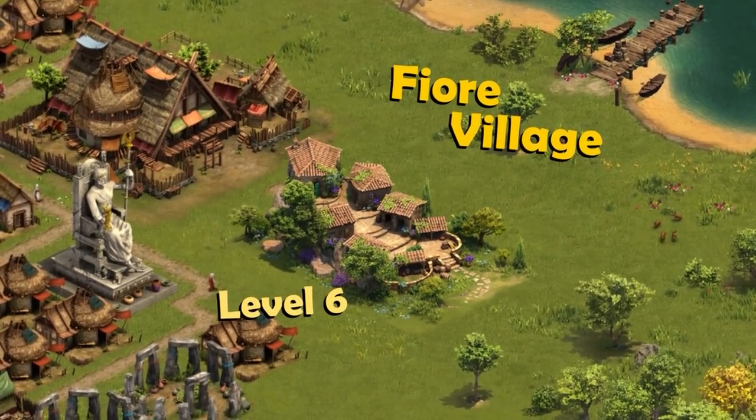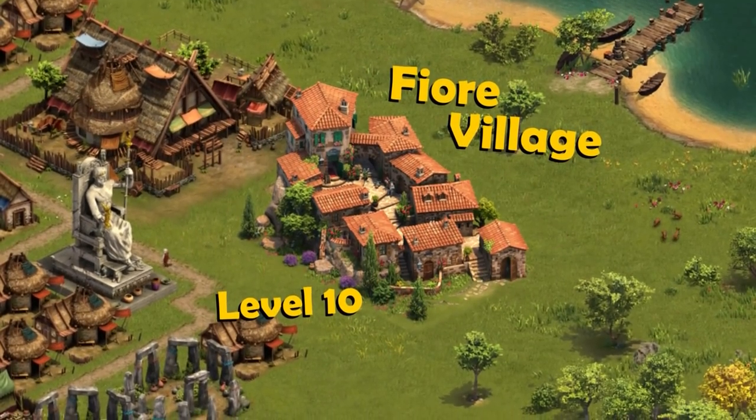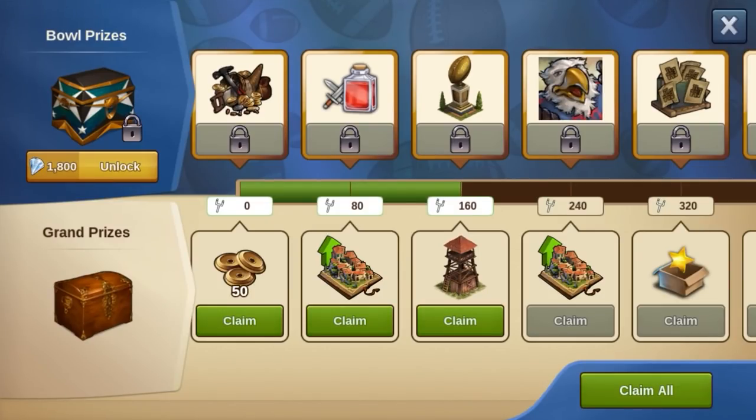In other words, the players who have unlocked the bowl prices will not have an easier way of getting the main building, as those are purely bonus rewards.